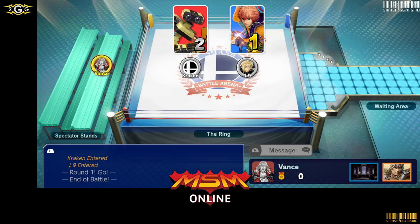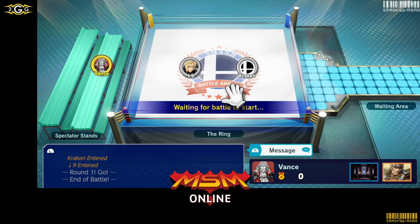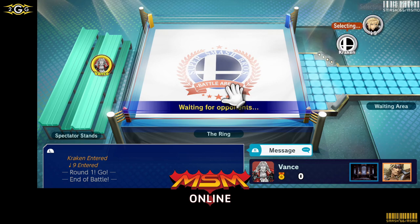Every Rob has that habit of just landing into you with an aerial, and Shulk can punish that super hard. He's won already with Shulk, so that means he has to use a different character. It's not even just a win — as long as he plays the character, he's got to switch. Is there enough characters that he can actually go through before he runs out?